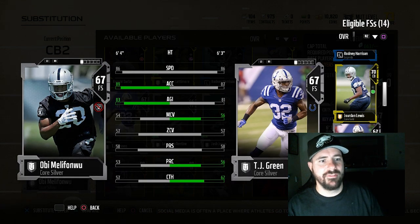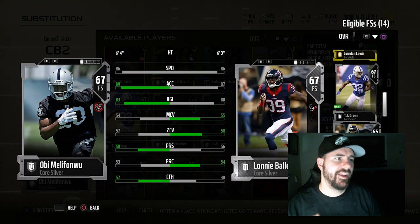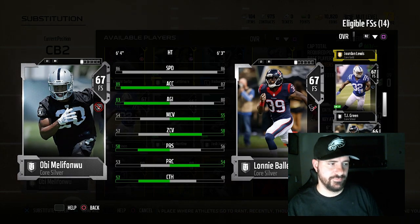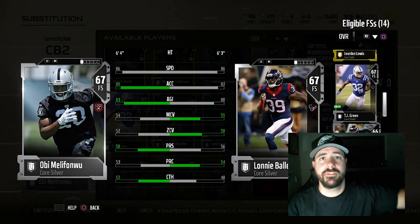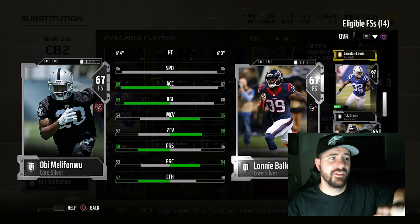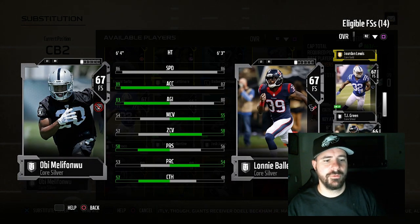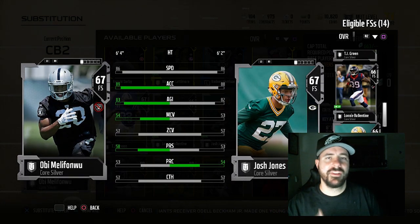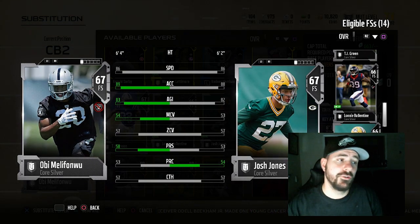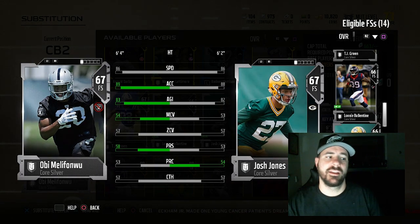Between TJ Green and Lonnie Ballantyne — same thing, 86 speed, 6'3". Obviously their zone and man coverage is terrible, but block that out when you look at the players. Look at speed, height, and the big hitter trait — that's what helps you. And this one's not well known: he's a rookie this year on the Packers. That's Josh Jones — 6'2", 88 acceleration, 86 speed, big hitter trait. He can hit.